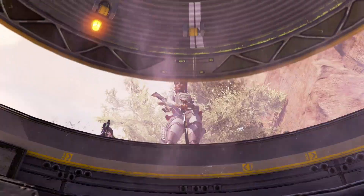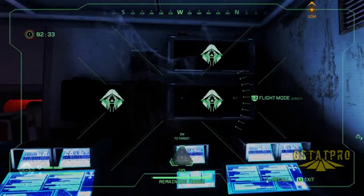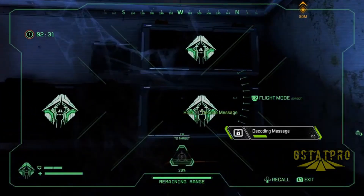Did you know about the secret loot bunkers in Apex Legends? Back in Season 5, five loot bunkers were added around the King's Canyon map, and Crypto had special interactions with some of them.